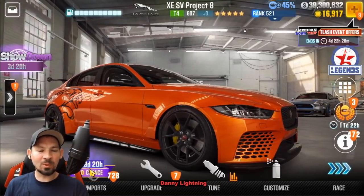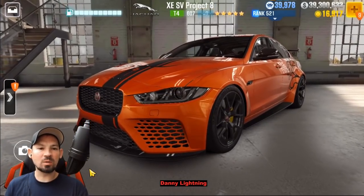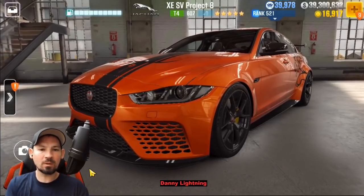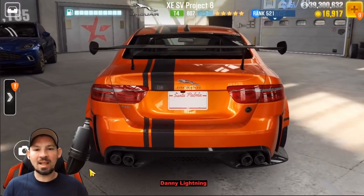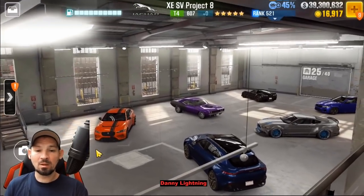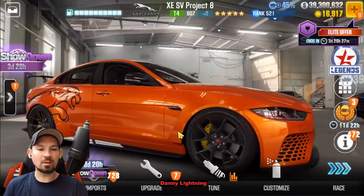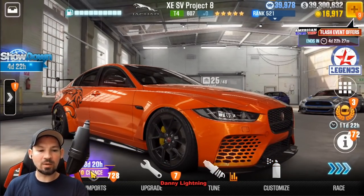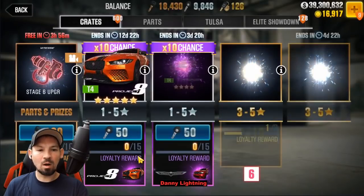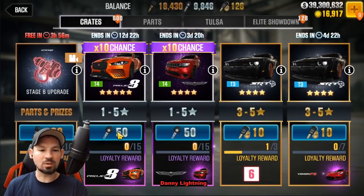We're gonna go into rare imports and count one-one-thousand, two-one-thousand, three-one-thousand, and on four you're gonna pull your silver keys. I've got several people telling me this is currently working. We're gonna do three or four pulls on this and see if we get one. I already have one, so I don't need to waste too many keys. Let's go do this. As soon as we load in — one-one-thousand, two-one-thousand, three-one-thousand — pull.